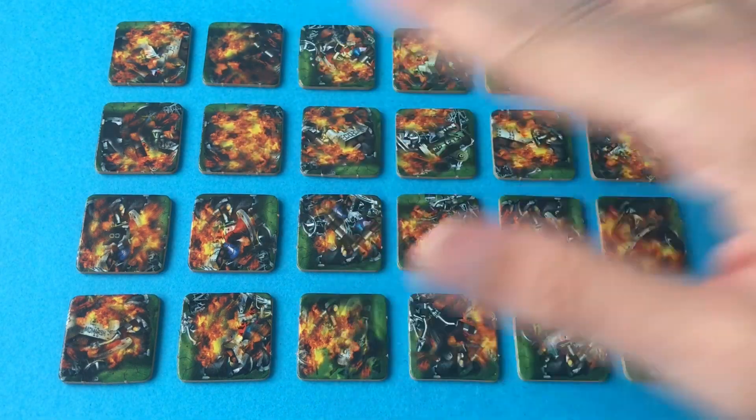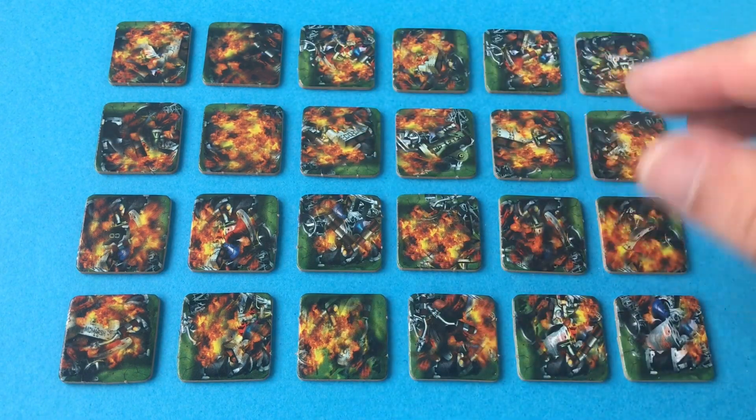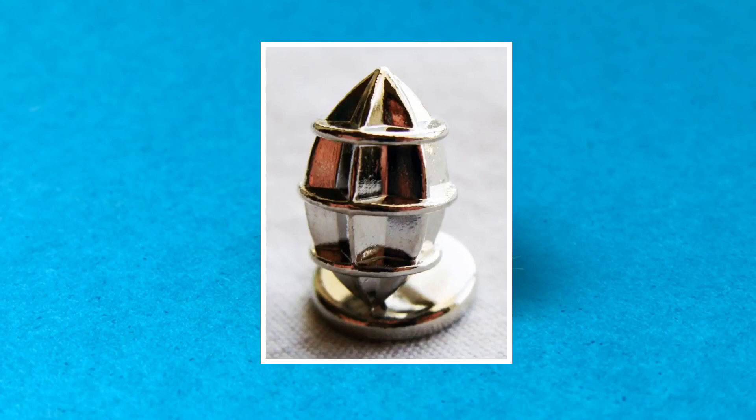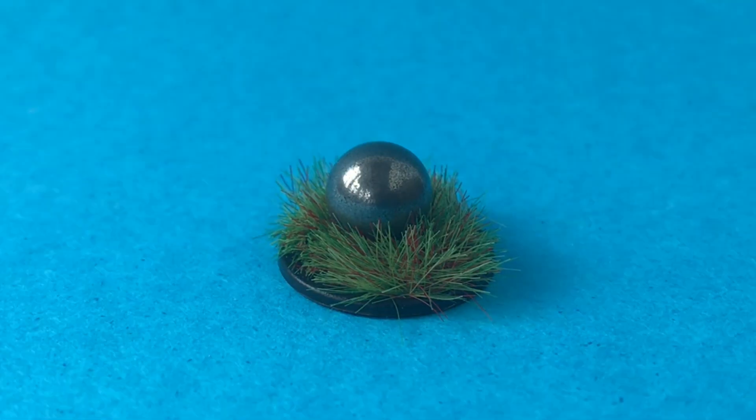We've got 24 double-sided carnage tokens, and these represent the destruction which is left behind on the field when a player is tackled and taken off. The game comes with a miniature metal football made from zinc, but unfortunately as I bought this game secondhand it was missing the ball so I had to make my own. Until I managed to track down a proper replacement, this is going to have to do.